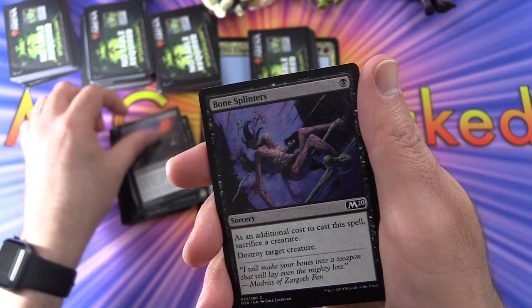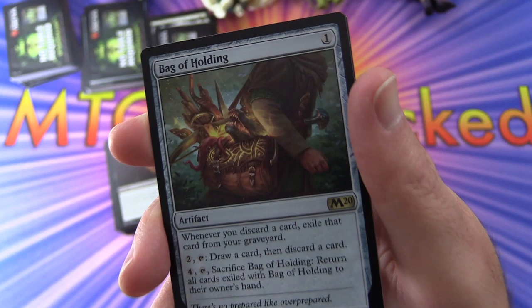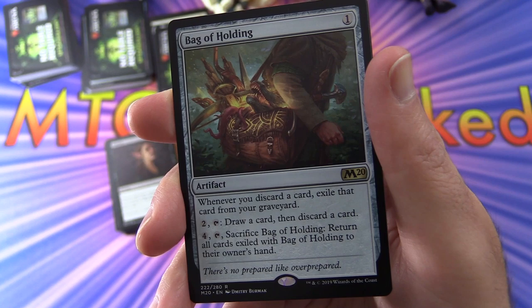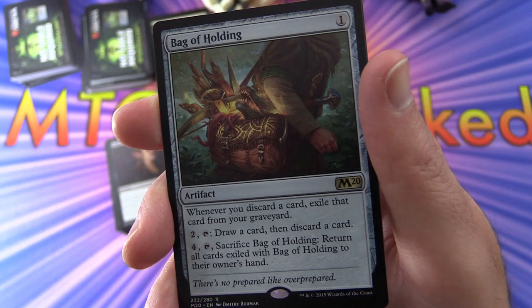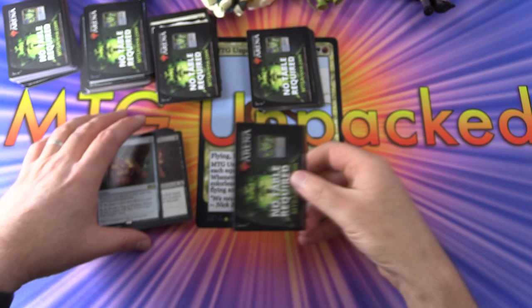Gorging Vulture, Stone Golem, Fathom Fleet Cutthroat again, Bone Splinters, Duress. And the rare is Bag of Holding — a bit of a disappointing pull. Artifact for one: whenever you discard a card, exile that card from your graveyard. For two and tap, draw a card then discard a card. For four and tap, sacrifice this — return all cards exiled with Bag of Holding to their owner's hand. And of course the ever-popular tip card.